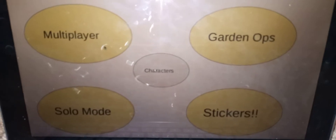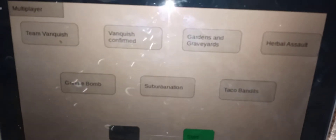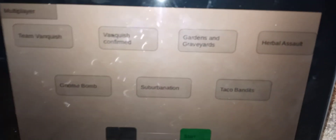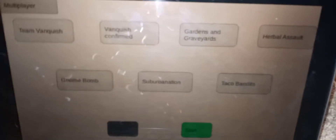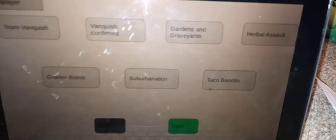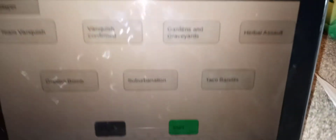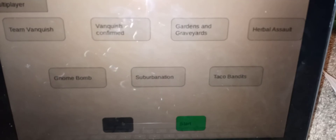Now we're back at the main hub. Let's go and show you the new multiplayer modes. As you can see right here, you can see all the new multiplayer modes: Team Vanquish, Vanquish Confirmed, Gardens and Graveyards, Herbal Assault, Gnome Bomb, Suburbination, and also Taco Bandits.